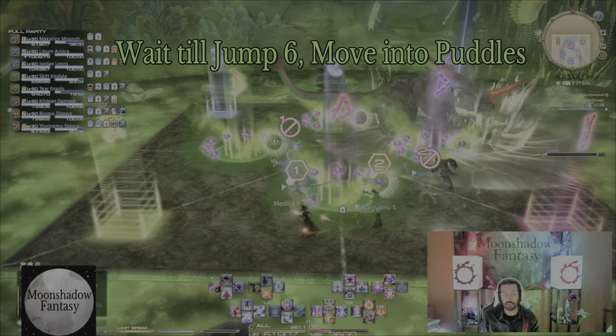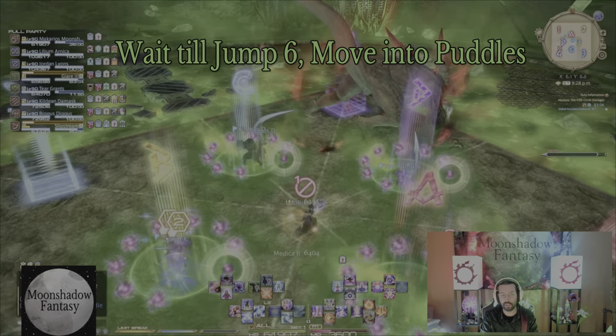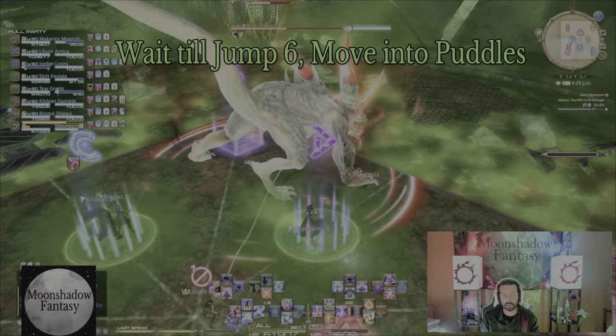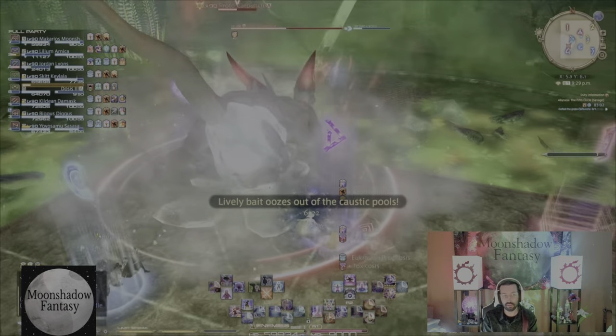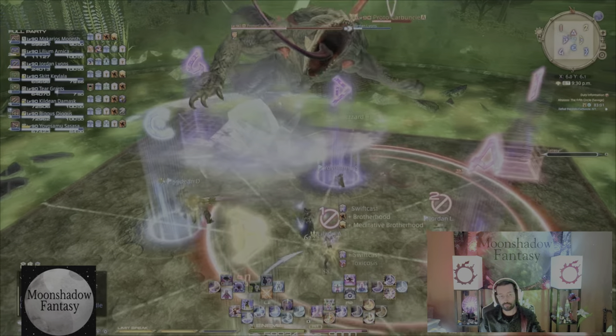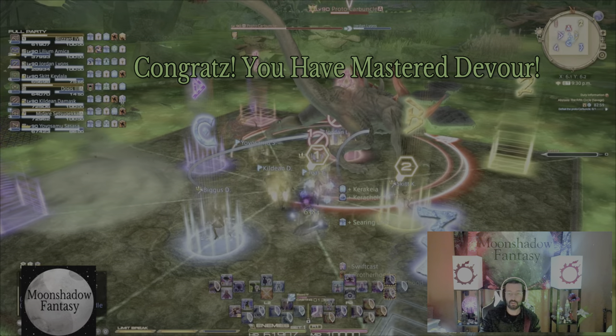Upon the sixth jump, you can head straight towards your marker and wait there for your team members. If someone dies or gets clipped, it's on the off tank to stand on the puddles. We need two people per puddle with only one tank in puddle A so that the boss can eat the add.